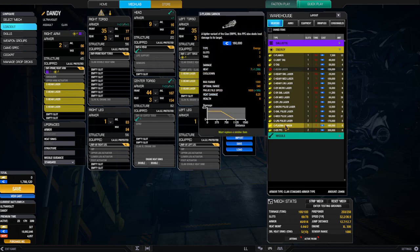The plasma cannon is a light variant of the Clan ER PPC. This PPC also deals heat damage to its target. It takes up two slots, weighs three tons, does four and a half damage for three tons, which is not a very good damage-per-ton ratio. The heat is seven as well, which is excessive. Cooldown is 3.5 seconds, so you've got to wait a little while before you can refire. Optimum range is 540, with a very gradual sloping arc all the way out to 1080. Projectile speed is really quick. Health is eight.